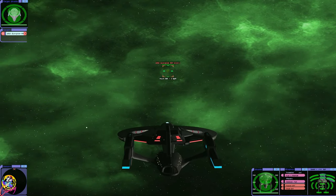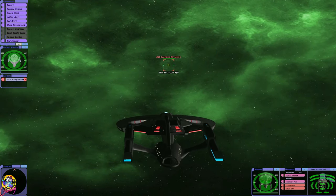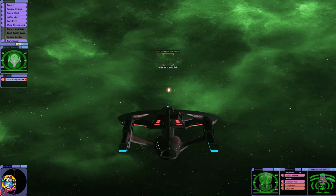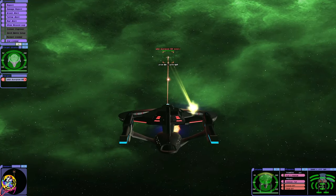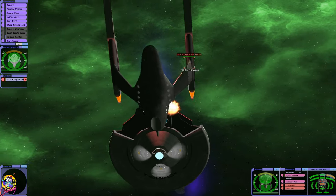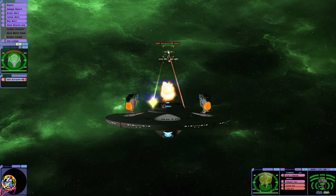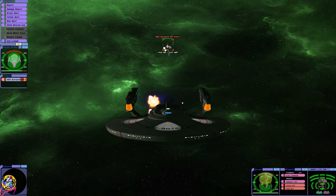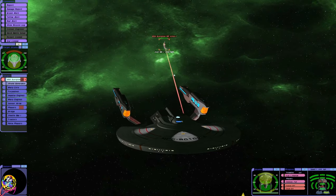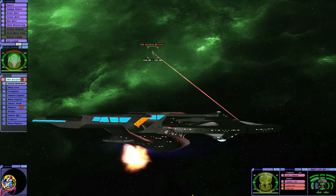Here we go in the Titan A. Now we do have a cloaking device, but I don't really want to use it against that thing. Quantum torpedoes — let's fire those and then change direction. I don't want to get too close to the Scorpion. We've scored some hull damage there, that's good. They are firing quantum torpedoes though, which is a problem.